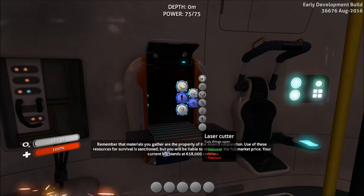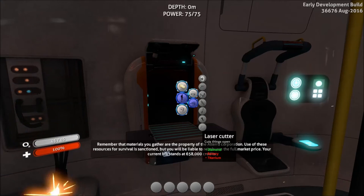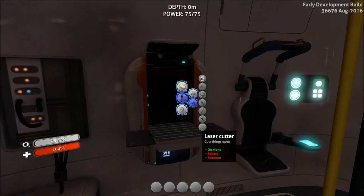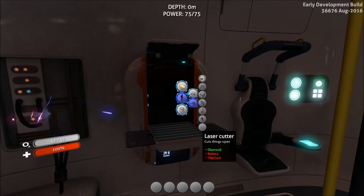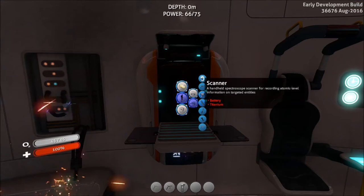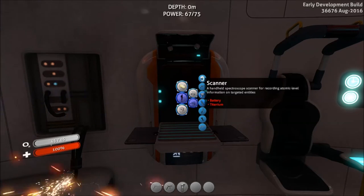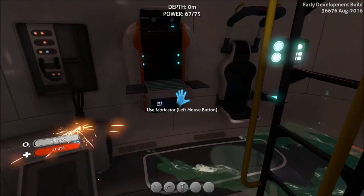The third thing you need is a laser cutter — this isn't in your crafting database by default. You need a diamond, which can be found pretty deep on the side of the island biome, the mountains. Beware the Reaper out there. I suggest having a Seamoth before going there. It's also good to have a propulsion cannon if you find one, but it's not necessary. You also need a scanner to scan fragments, and grab the fire extinguisher that's on the floor when you spawn in.